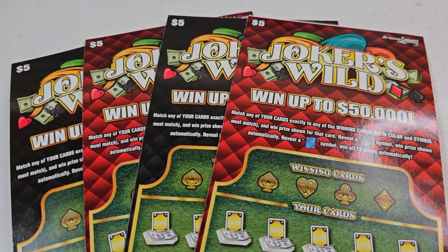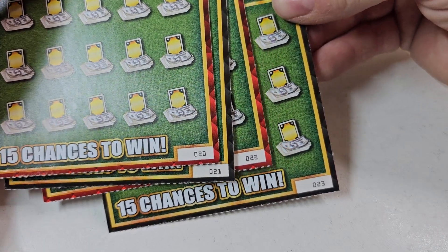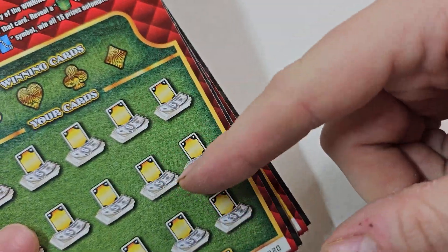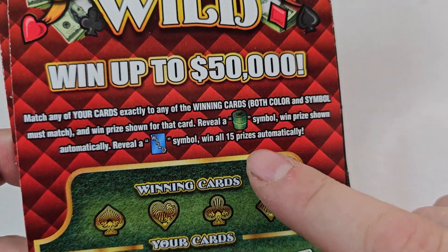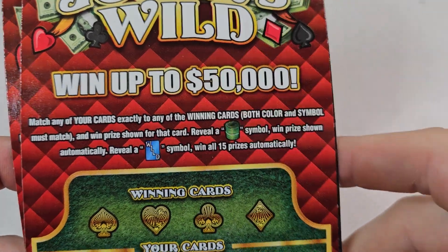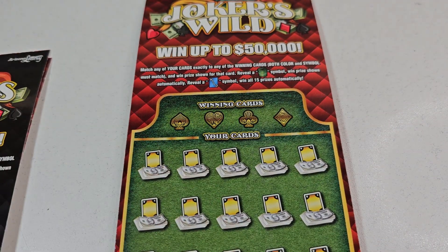Today we have four of these new $5 Joker's Wild. We have tickets 20 through 23. I think I said five, but we have four of these $5 Joker's Wild. Either way, it's going to be a fun one. I'm going to be playing this one a lot because if you find the wild symbol, you win all 15 prizes. So it has a win all, which is awesome. And then it's like a roll of cash — you win the prize automatically. We just got a metric card; it's pretty much just a match and win. Odds on these are 1 in 3.70, went up to $5 million. Let's get going.